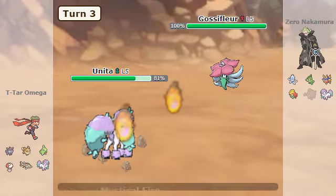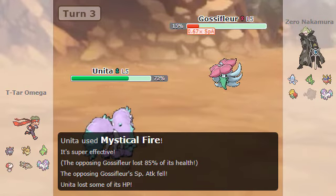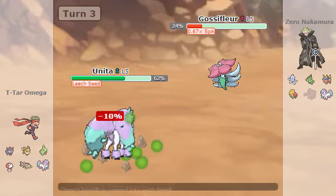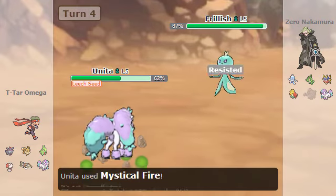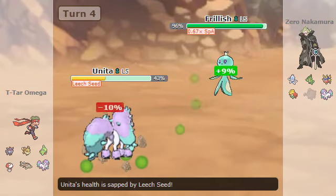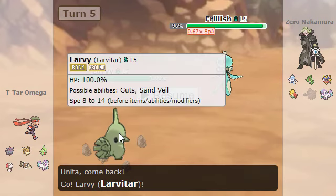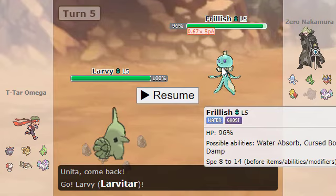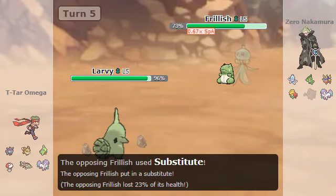He goes for Golossopher, I go for Mystical Fire again, just because. And then he goes for Leech Seed, which kind of cripples me a little bit. I go for Mystical Fire again. Bastion switches to Frillish, and I was like, time to switch because this is a ghost type. And then I made a little mistake — I went to Larvitar for no reason. This Frillish actually has Scald, but instead he went for a substitute, and that saved me.